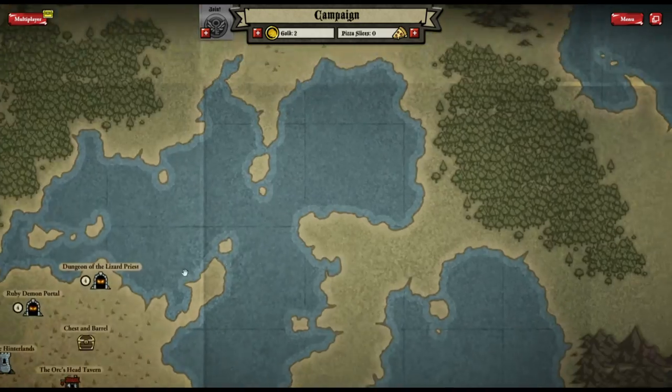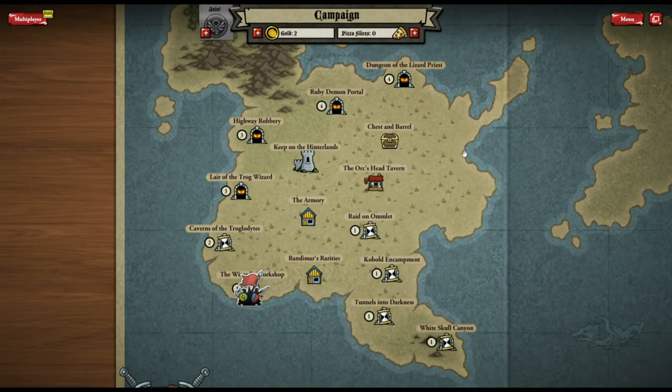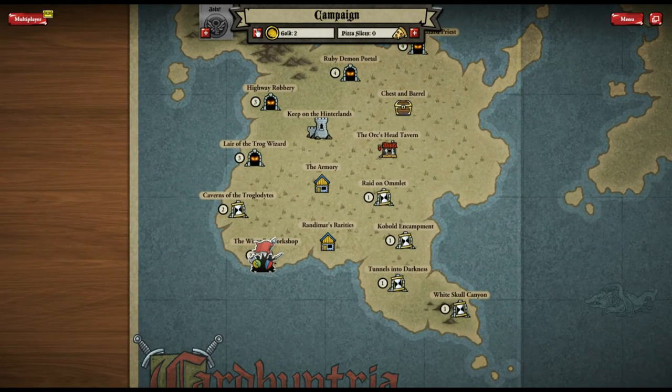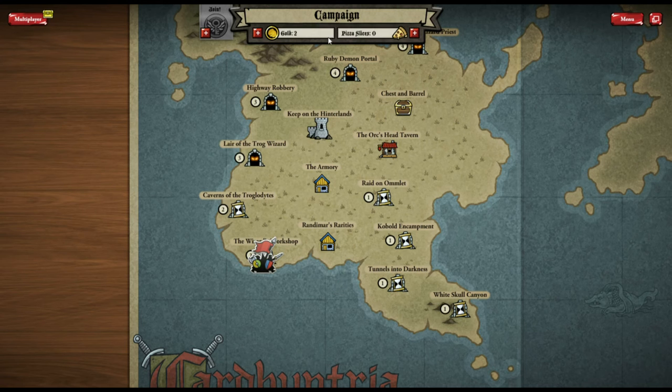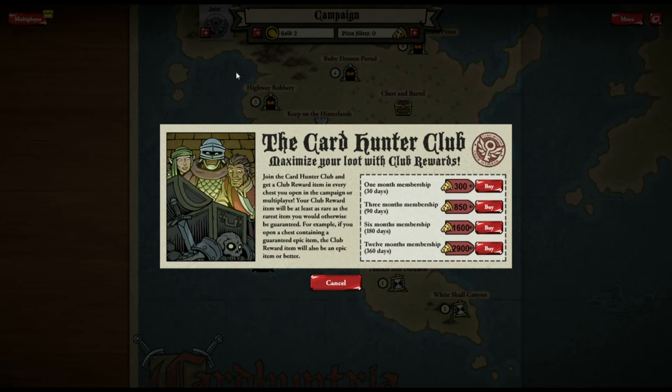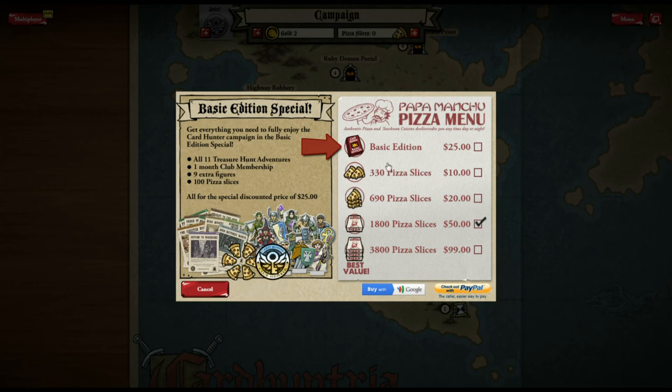I'll take all and finish, then show you the world map — you can see it expands quite a long way. To go through their membership system: the Card Hunter Club is a buy-in of 300 pizza slices, which is the in-game paid currency. 300 pizza slices is around $10.